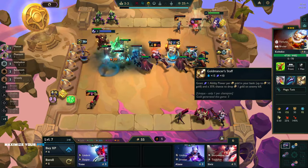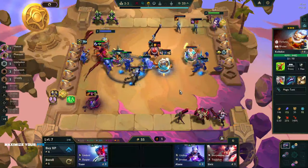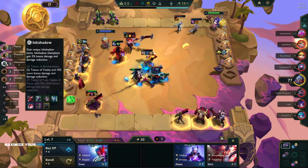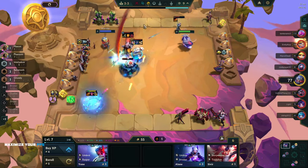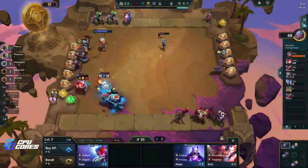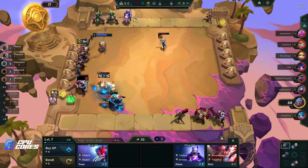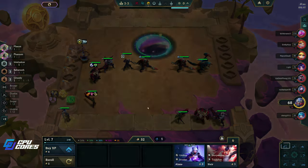Redemption, Dragon's Claw, Goldmancer's Staff — that seems good. I'm pretty much trying to get to 8, but now I'm kind of worried I might not get there before I die. We have a very small chance of getting a new deer, but if we lose this we might be first pick on carousel. If there's a new deer coming on carousel that works well for us. There's a Kaisa — okay no, there's no five stars. I thought it was four-four, it's not.